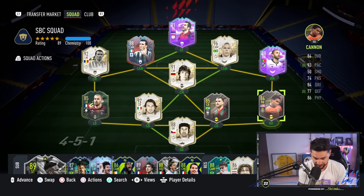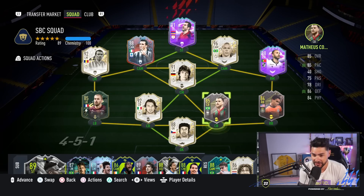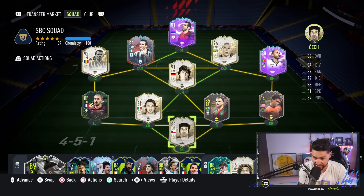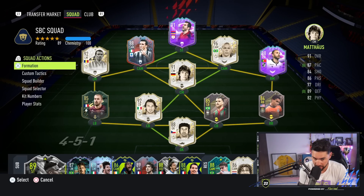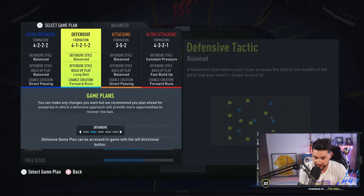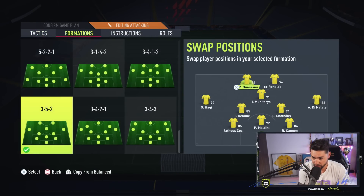He's got a nice link with another storyline card, Reggie Cannon, who has been in our squad for quite a bit of time. We've also got Petrček in goal, Delaney, Haji, Dinatale, Miktariana, R9, Kouaresma, and Lothar Matthaus. We're going to play a 3-5-2: Kouaresma, R9, Miktariana as center attacking midfielder, Delaney with Matthaus in midfield, Dinatale on the right, Haji on the left, Maldini and Reggie Cannon in defense.